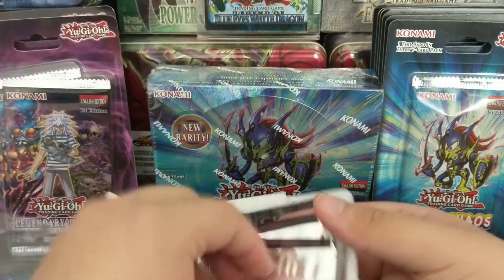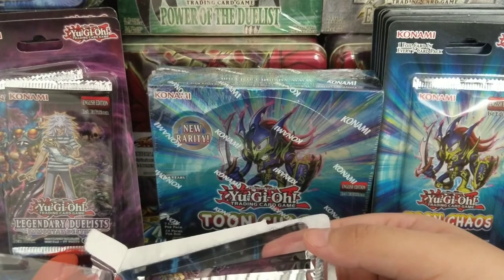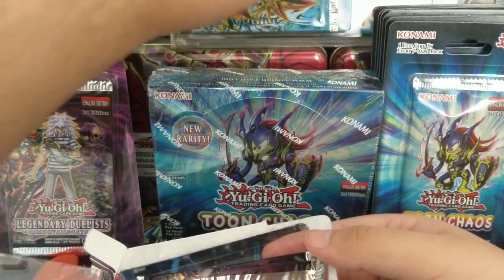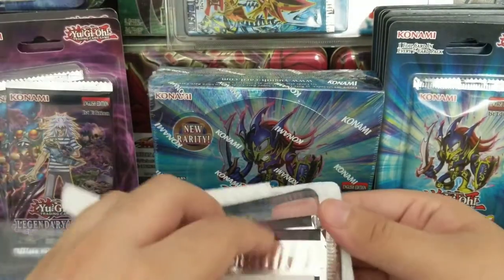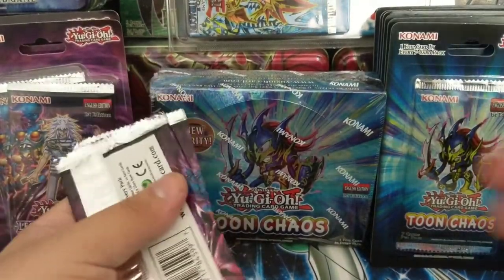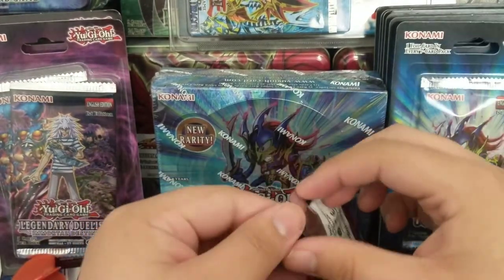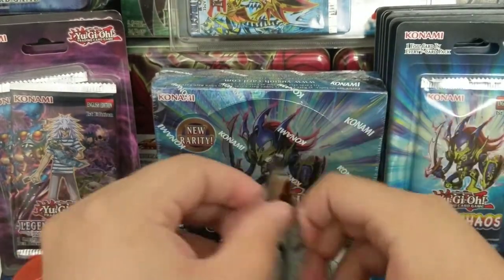I really want this to be front and center — Blue-Eyes. Well, it's not even showing up in the camera. I'll just put this all the way up here, sideways. I want to open it, but I'm not going to — at least until I have a huge fan base. Till then I'm just gonna have that sealed, along with the booster boxes.